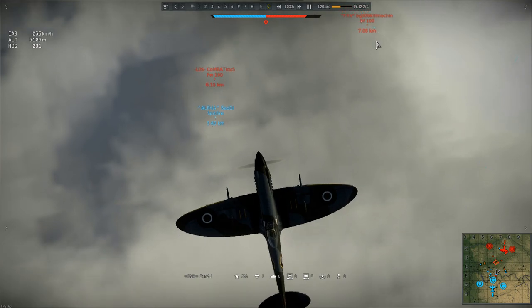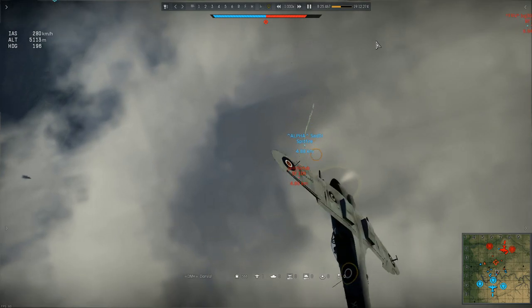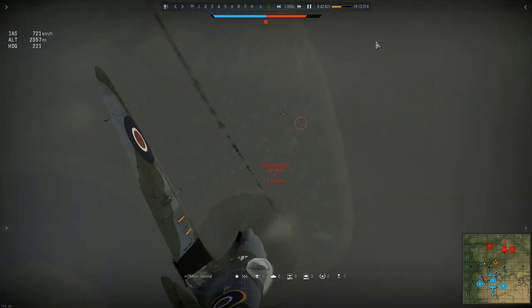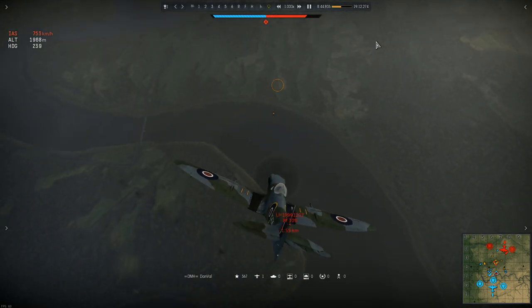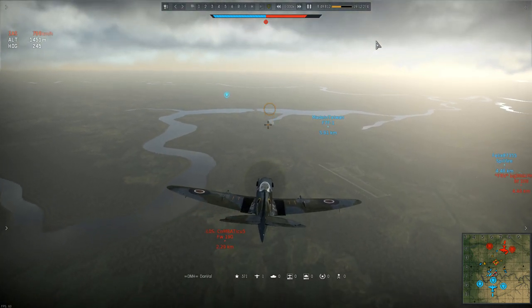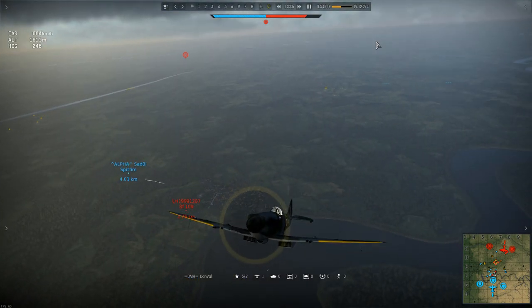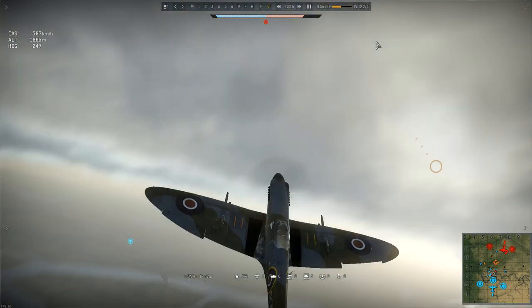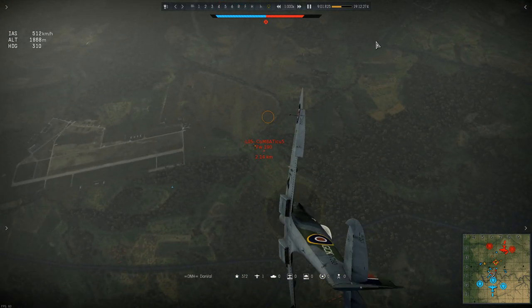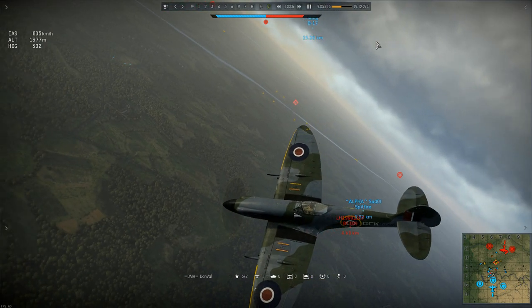Dan spent a couple of minutes looking for targets, but one by one they all dived through the clouds, so eventually he realised he needed to do the same. And once through the clouds, he discovered quite a few planes down here — it seems the battle had simply gravitated to ground level. Note how gently he's pulling out of that dive. If the Mk14e is anything like other Spitfires I've flown in RB, it'd be so easy to snap a wing right now. Having assessed the situation, there's a 190 directly beneath that's just asking to be dived at, and Dan's happy to oblige.